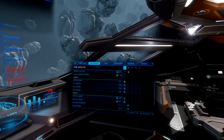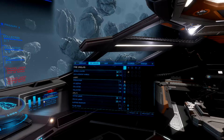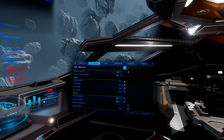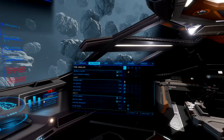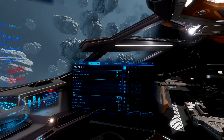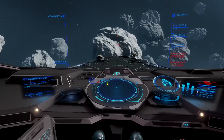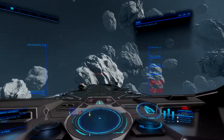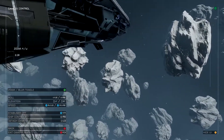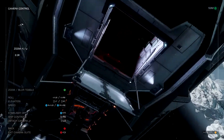I have my specific fire groups for prospector, collector limpets, and my mining lasers. My mining lasers are set specifically on fire group 1, so I can fire my mining laser and the collector at the same time. What this is gonna do is that when it's mined, the collector is instantly gonna shoot out the limpet — the limpet is gonna collect the ore and bring it back to your ship. You also need to have your cargo scoop out, because that's how you get your ore into the ship. The cargo scoop on the Anaconda is at the front — that is where the limpet is gonna drop off the cargo.